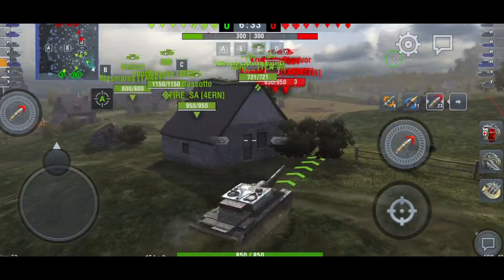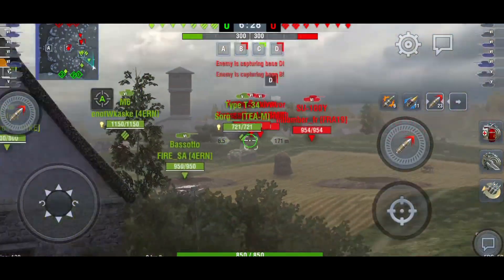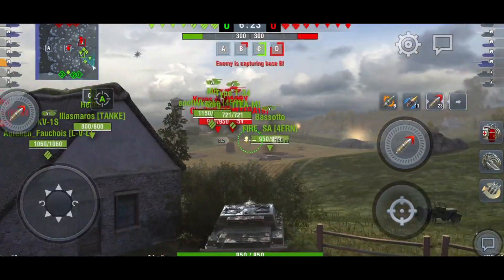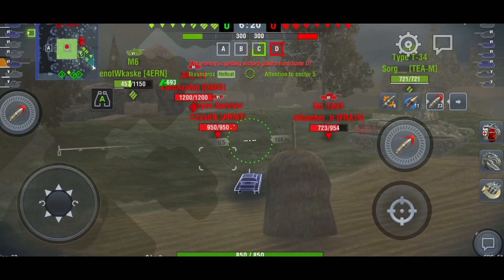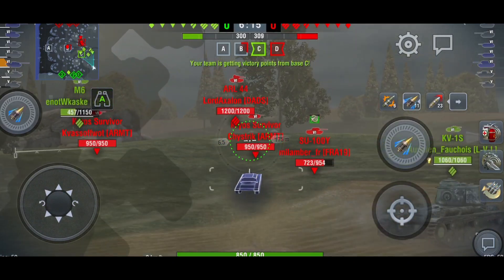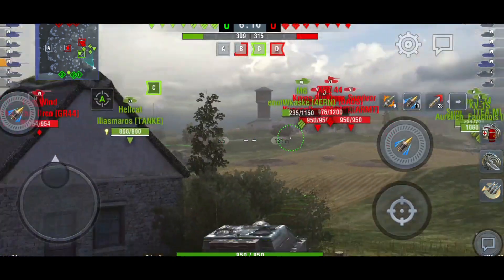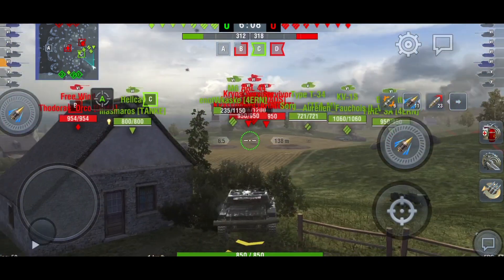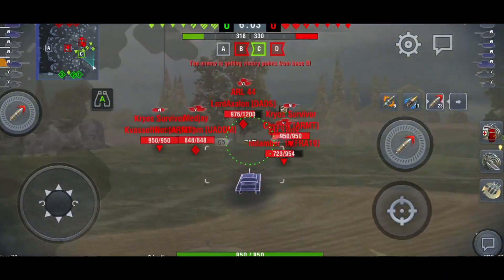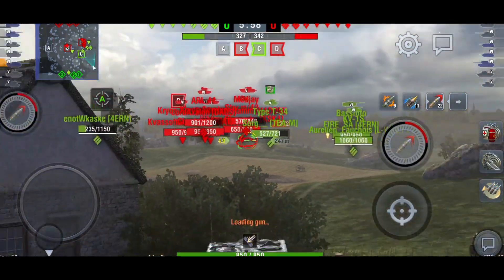I'm going with the majority of my team, just like last game. I don't usually go in this position in a tank destroyer — I usually go to the left side — but trying something new. Of course I really want to get those Cryoses because they are very dangerous. I hate just sitting at the back watching my team die when I can't do anything about it.